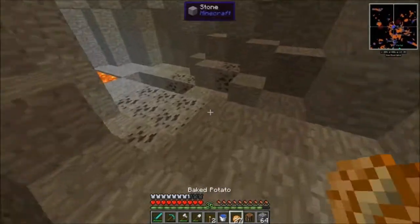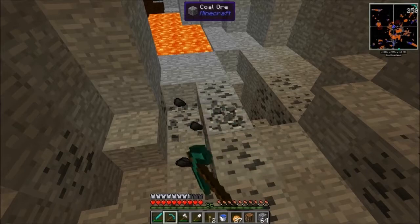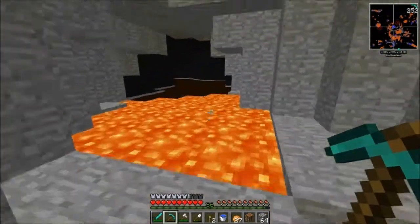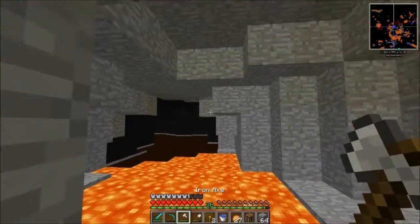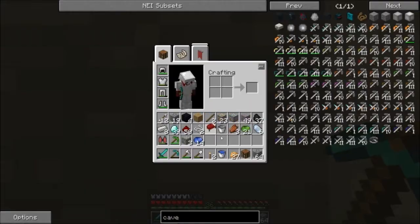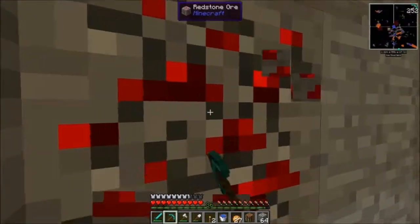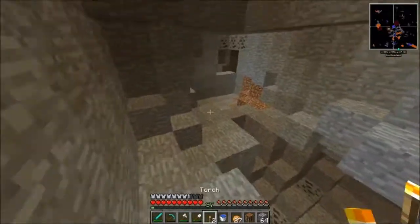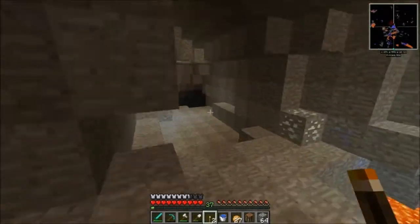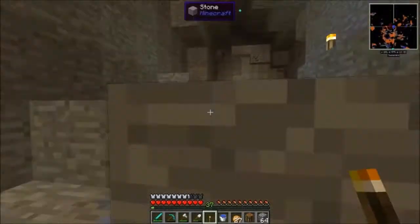I've seen some modpacks, some modpack creators make — from FTB and stuff like that — and I'm like, where the fuck are the basic mods, like inventory tweaks? Some mods are usually missing that. Some mods are missing Timber — I don't have Timber in this modpack, because I thought we were gonna have Tinker's Construct in here originally. I can always add it if I wanted to. You basically build modpacks around what's missing in Minecraft — or at least that's what I do.